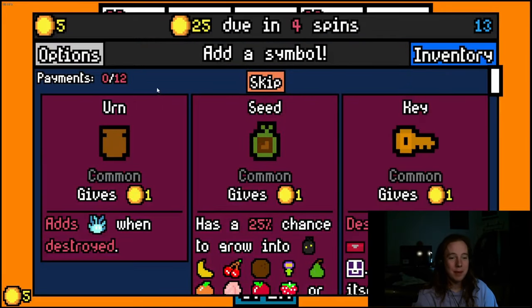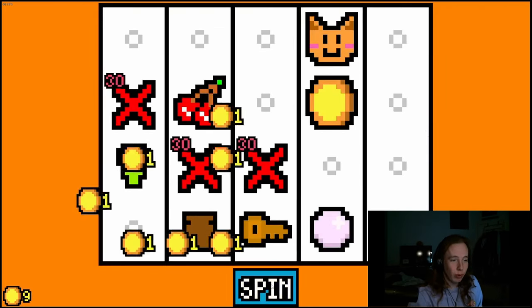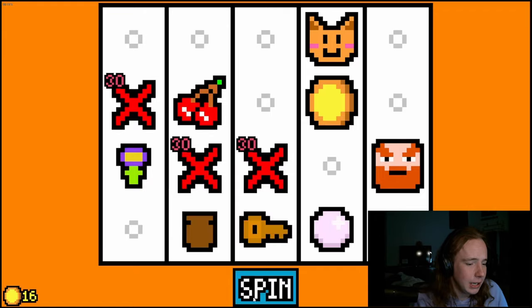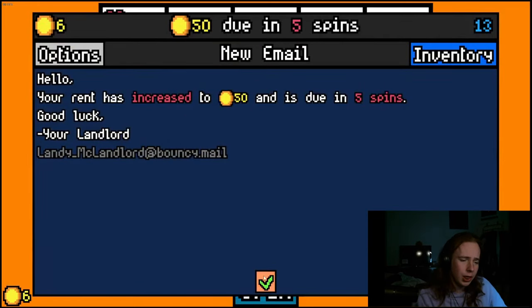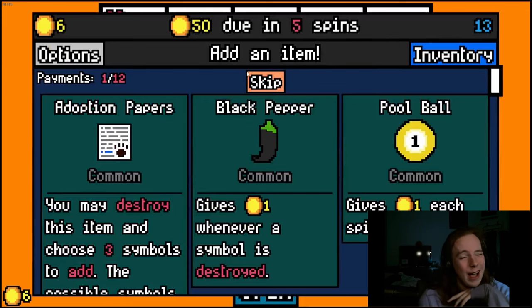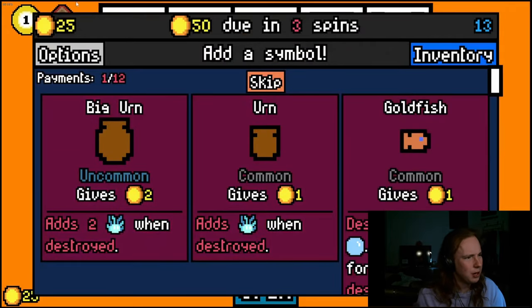Welcome back to Luck Be a Landlord, the slot machine-based luck roguelike strategy game where you bet your rent. This time I'm on Apartment Floor 13, which is harder than 12. The only real difference is the final boss has about 750 more health than the previous level, giving it 1500 health — which honestly isn't too bad.